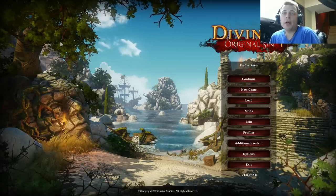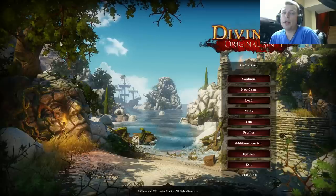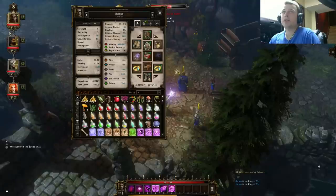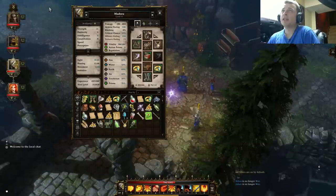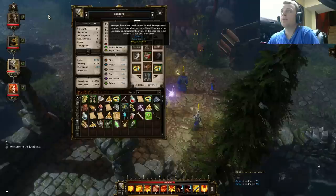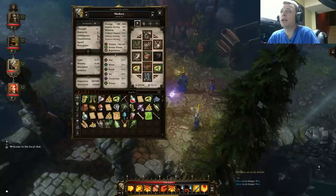Welcome back everyone, Ronin here, and today I'm gonna cover Divinity Original Sin and show a warrior build and give some advice about it. I'm gonna select my knight. Medora is the character I selected from the beginning — I kept her around. I'm considering removing her from the group, but at this point unless I went and got a character from my tavern, I don't see why I should remove her.